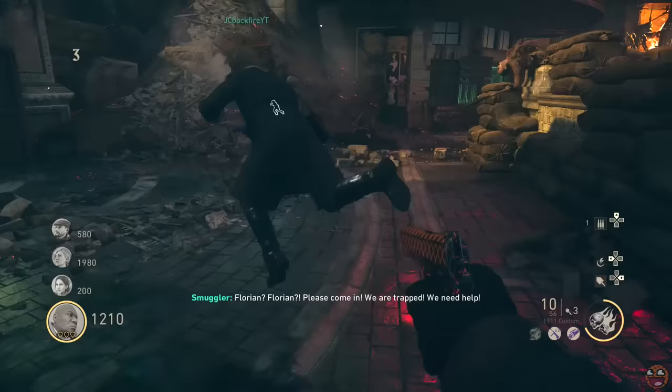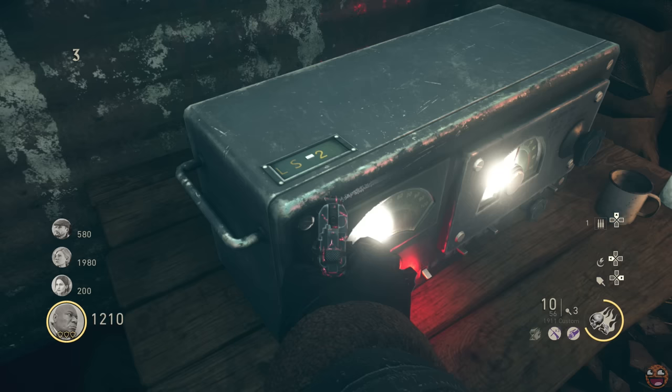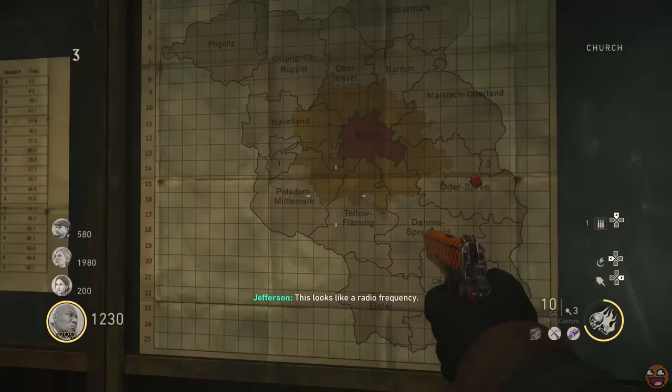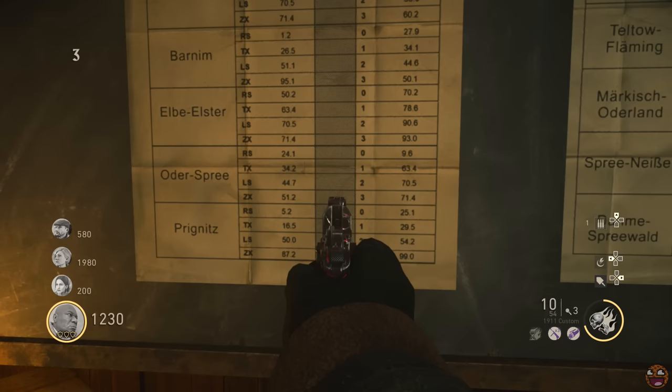I'll go over the basics just to give you a refresher. You need to open up to the cabaret, look on top of the radio, and see the letter and number combination labeled on there. For example, you might have LS2. You then need to go to the church, and on the right-hand side of this wall, you will see a map of Germany. Somewhere in there will be a red pin — in my game the location is Eau d'Esprit. You need to use that combination to find the correct table on the charts on the left-hand side of this wall.